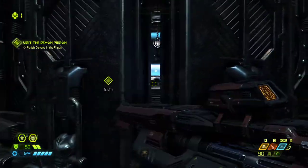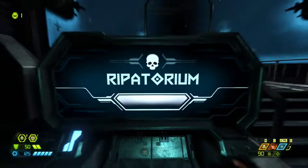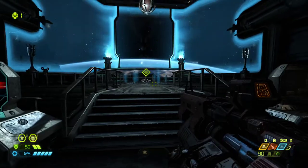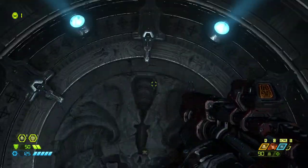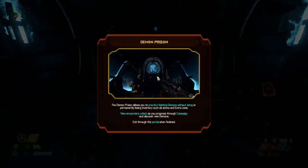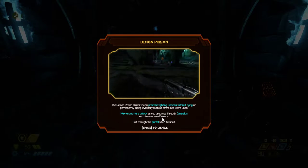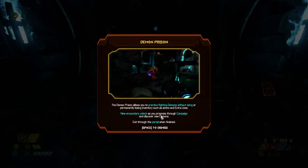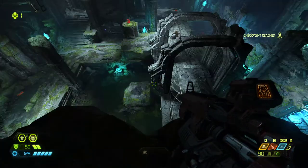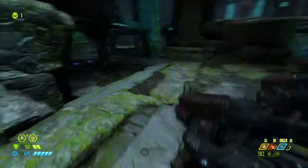Visit the demon prison. Punish demons in the prison. So we have a different portal for each place rather than changing the direction each portal goes to - doesn't make a whole lot of sense to me. This is straight up, you just had to push a button to make this work. The demon prison allows you to practice fighting demons without dying or permanently losing inventory such as ammo and extra lives. Your encounters unlock as you progress through the campaign and discover new demons. Exit through the portal when finished. So now we can probably figure out how to use it - well, we don't have any ammo for it, so maybe not just yet.